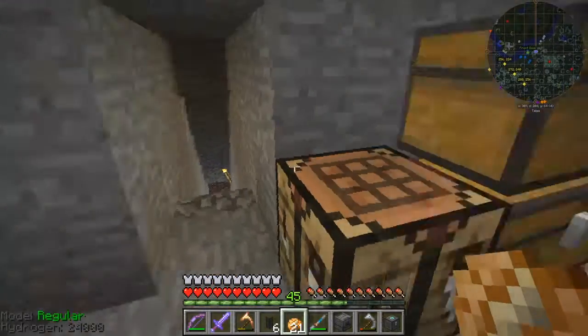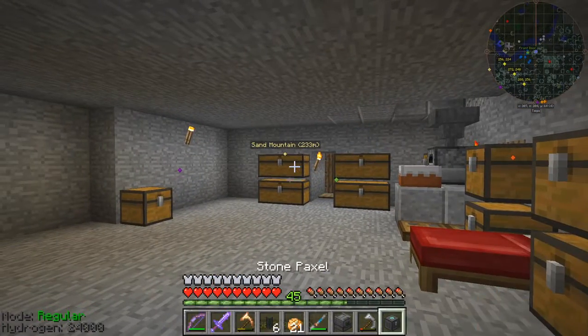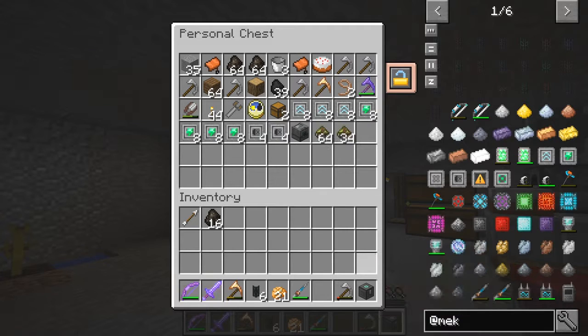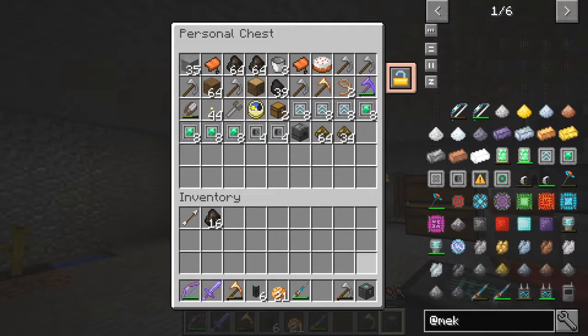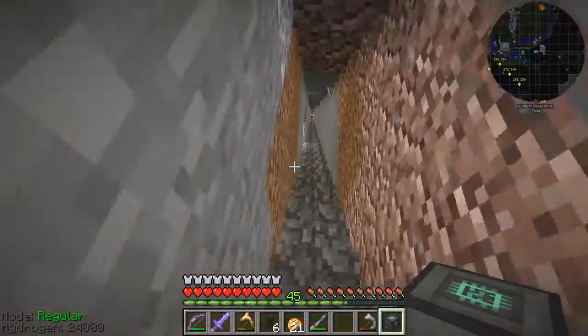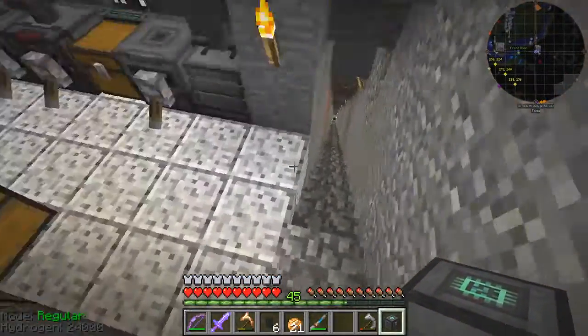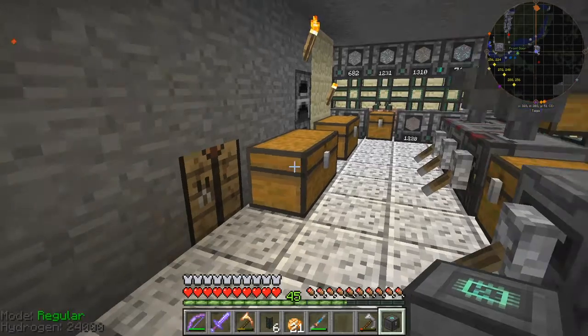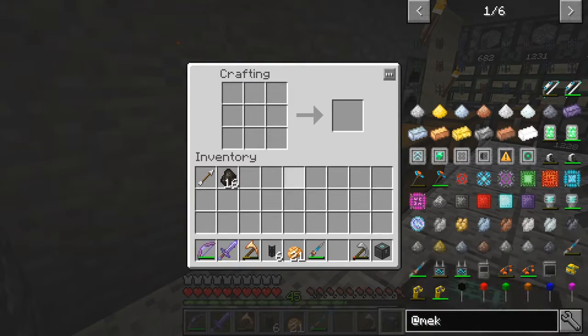I've already prepared some stuff I've got in my personal chest here. I've got some upgrades and a bio generator and some fuel, so that should keep everything running smoothly. Now what we need to make — there's quite a few items — so let me get my piece of paper out. We basically need some power, so I'm going to use the gas burning generator again. Let's make one of those first of all.